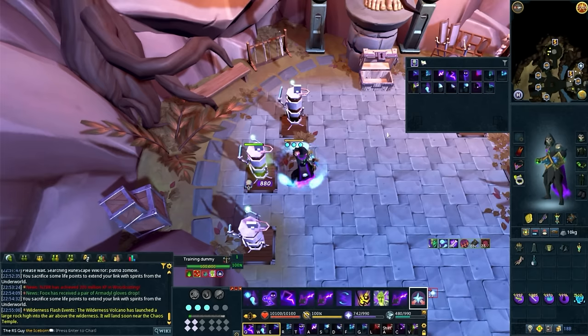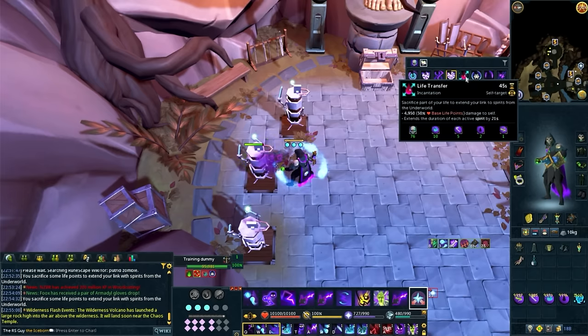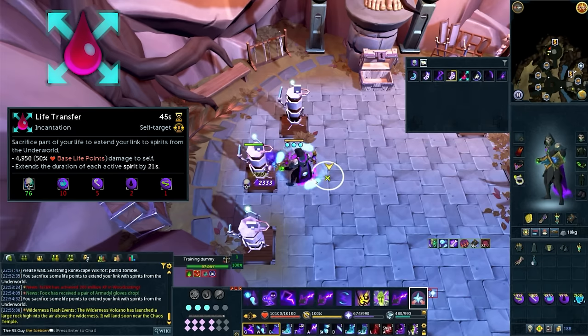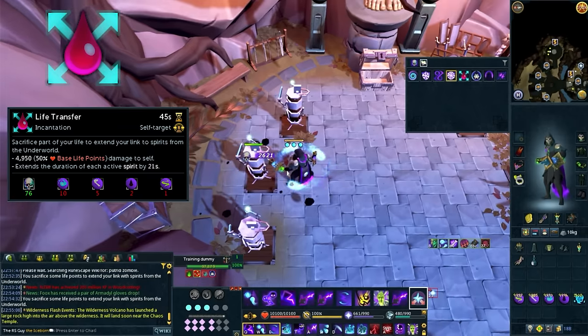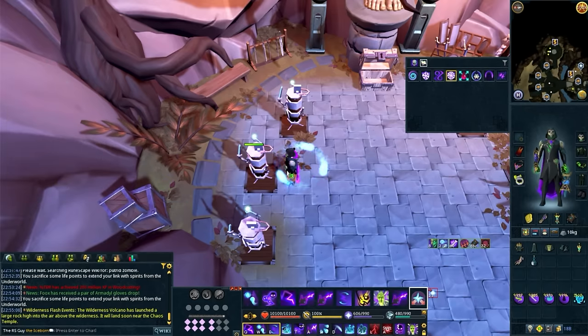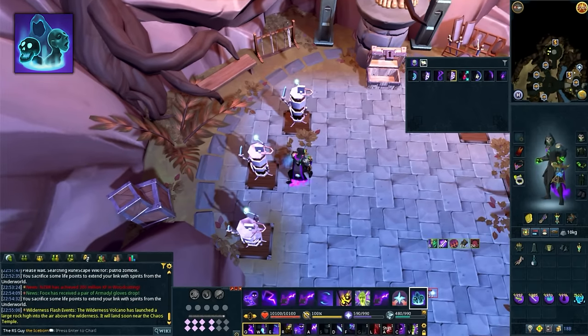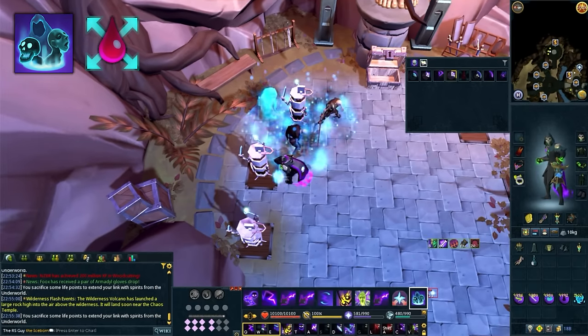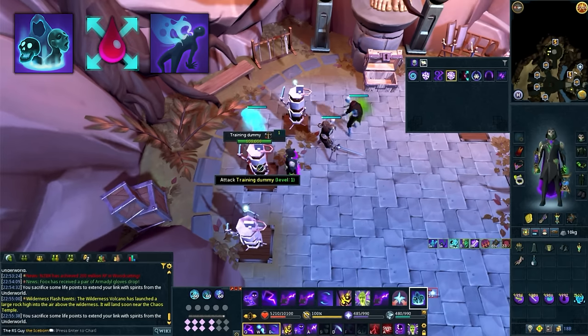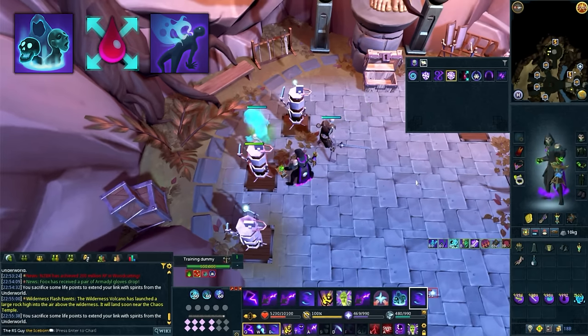There's one last ability with regard to conjurers that is extremely helpful: Life Transfer. Life Transfer sacrifices a part of your life points to extend the amount of time your conjurers are alive, and it is extremely worth using. It is extremely beneficial to begin any boss fight by conjuring your undead army, immediately casting Life Transfer to extend all of those conjurers, and then following it up by commanding your ghost. Once you've done those three things, your conjurers should be completely set up to start your boss fight.